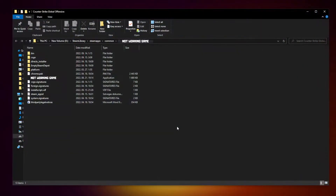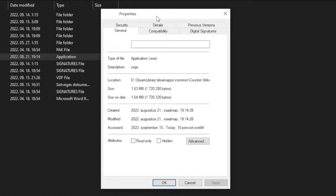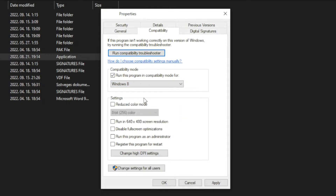Click Browse. Right-click the not-working game executable and click Properties. Click Compatibility. Check Run this program in Compatibility Mode and try Windows 7 and Windows 8. Check Disable Full Screen Optimizations and Run this program as an Administrator. Click Apply and OK.